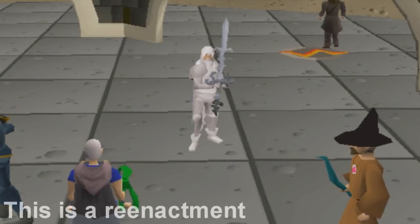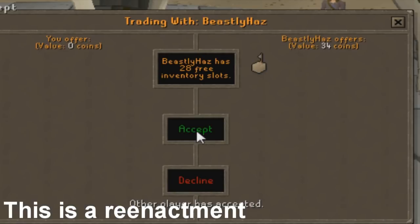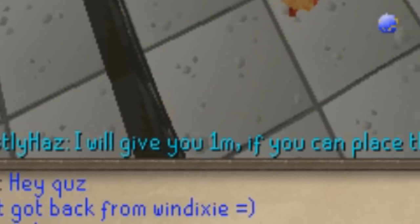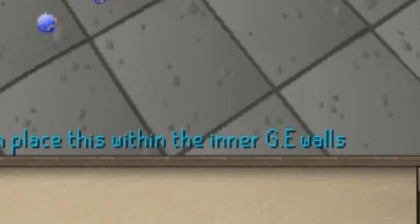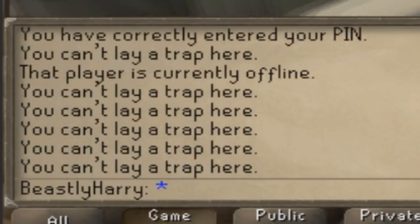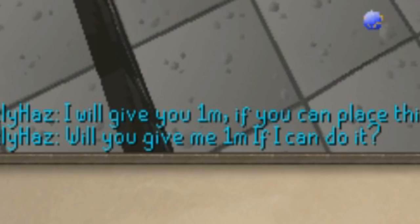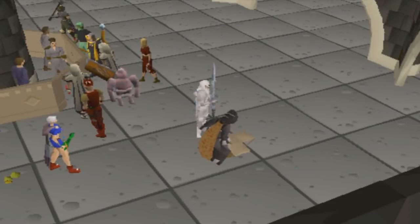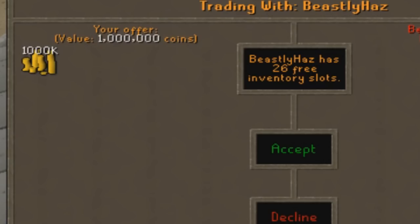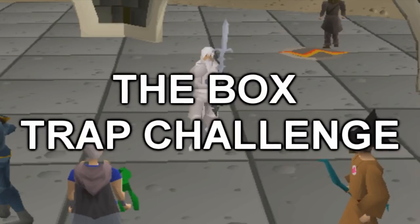So the other day I'm chilling at the GE and this guy named Bilbo Boggins comes up to me. He trades me a box trap and tells me he'll give me 1 mil if I can place it within the inner GE walls. I tried for a good 5-10 minutes and couldn't do it. Then he goes, 'If I can do it, will you give me 1 mil?' I accepted the wager and he actually did it. After paying him the 1 mil I finally learned his secret technique. So today I'm going to be trying it on various different people to see if they can beat the box trap challenge!